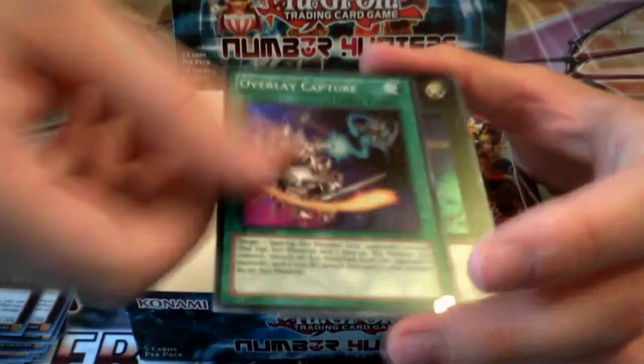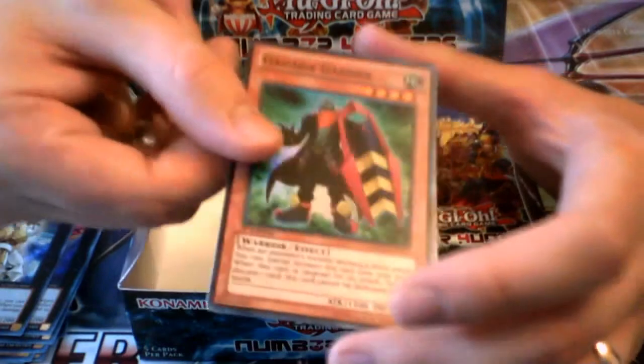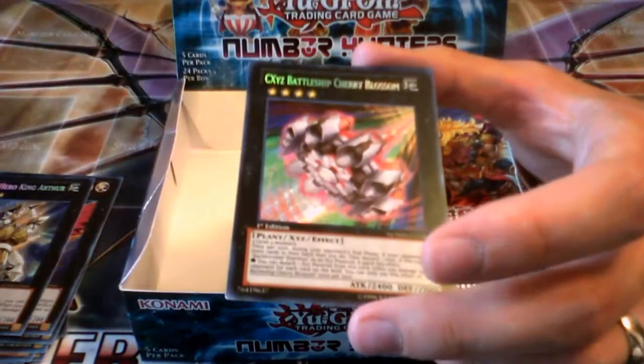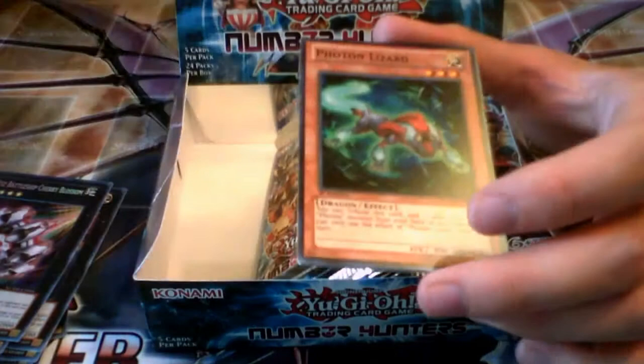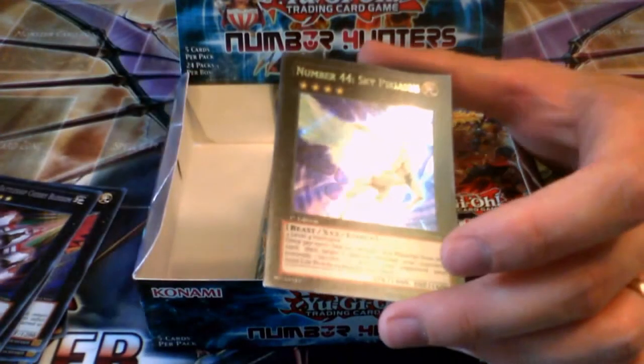Let me go a little bit faster here. Once we start getting through this side, we'll stop naming the Super Rares as much. Overlay Capture again. Unformed Void. Gaga Gardner, Super Rare reprint. And Kage Chokage, Super Rare, also another reprint. Konami seems to be on a reprint spree these days with a lot of their stable Yuma cards. And we also have CXYZ Battleship Cherry Blossom — that's kind of cool. They have a lot of Xyz's for different ranks, so it's nice that way. Number 63 Shamui Soldier again. Gash the Dust Lord again. And another Number 44 Sky Pegasus, Secret Rare.